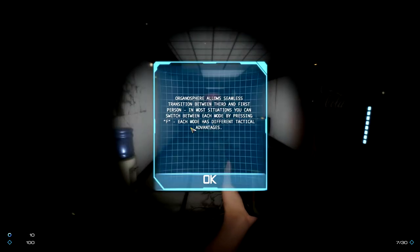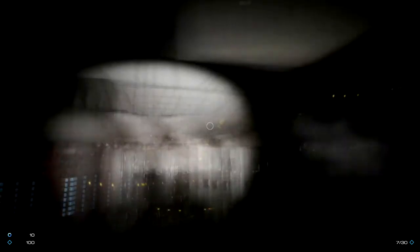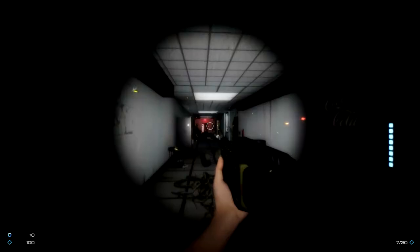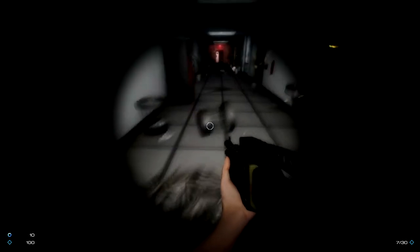Organosphere allows seamless transition between third and first person. In most situations you can switch between each mode by pressing F — each mode has different tactical advantages. In third person it doesn't look like I can aim until I do right mouse button; when I'm in first person I have crosshairs anyway.